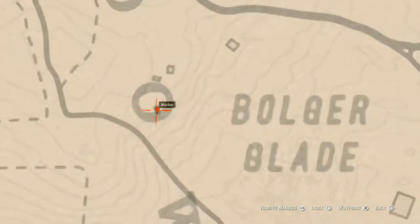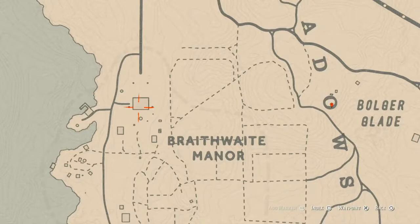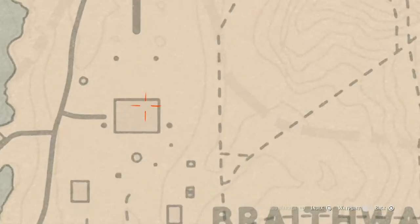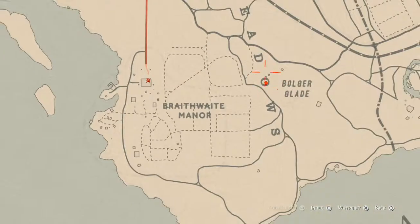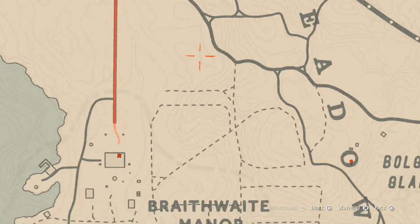Let's go over to Braithwaite Manor where we have one more thing — a family heirloom. It's a cherry wood comb, and it's upstairs in one of the rooms with a chest at the foot of the bed. Put a marker there if you can after getting the other items, then go through the house and find the bedroom with the chest at the foot of the bed — it's the northeast bedroom.